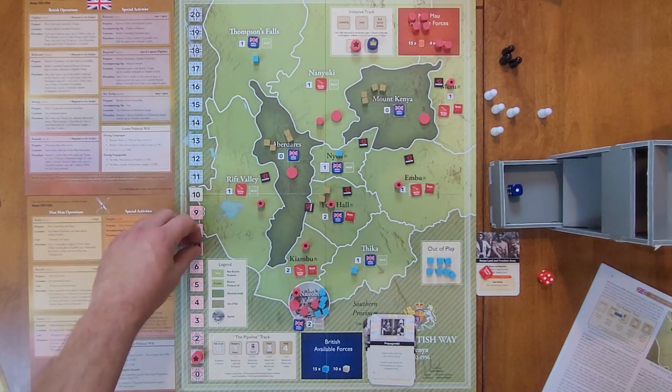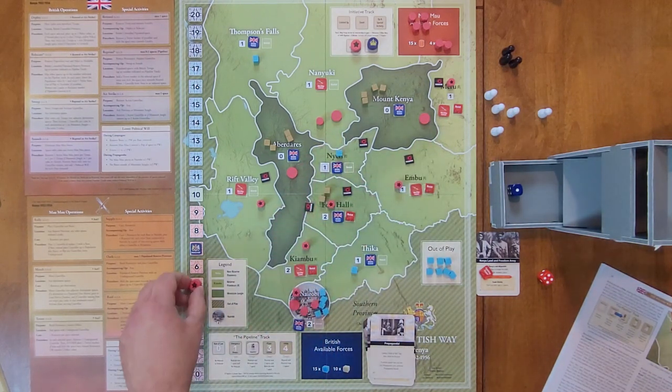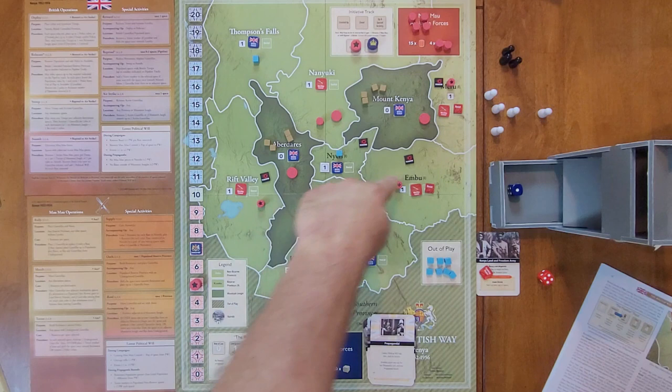If political will had moved down to two or lower, or up to 18 or higher, we'd have an automatic victory — which is not the case. Resources: the Mau Mau gain one resource for each base on the map. They have four bases, so they gain four, going to five. Support: the British may reward and choose to do so in Nairobi, shifting it to loyal. The Mau Mau may oath but they're not able to because they don't have any underground guerrillas in the reserve provinces.